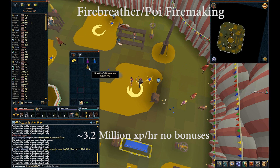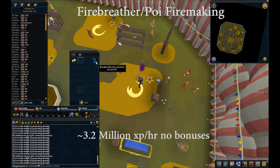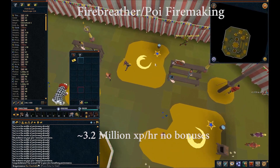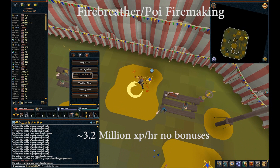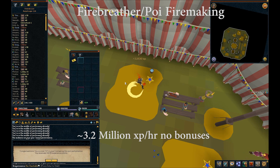Talking to Emmett will allow you to start the poi performance. During this, you can perform six different tricks, and this will grant the same XP as the fire breathing event. Both of these combined give about 40,000 XP, and often you'll get a treasure hunter key by participating in the circus. Also, the other methods for agility, ranged, magic, and thieving may be efficient depending on how much XP you have in those skills.